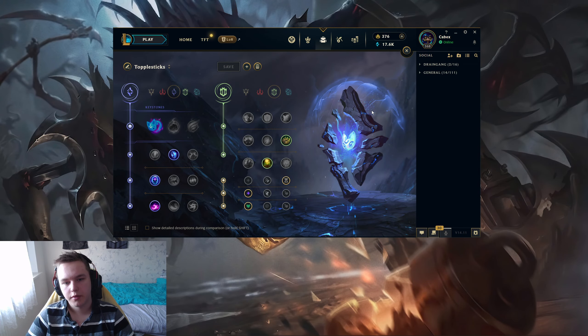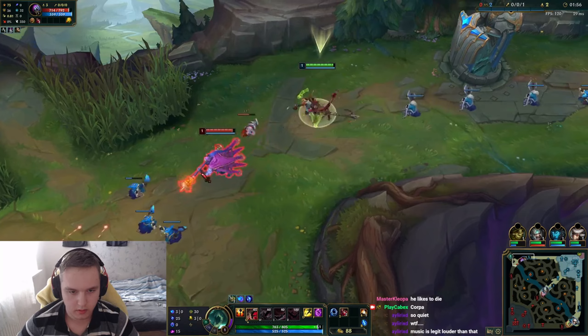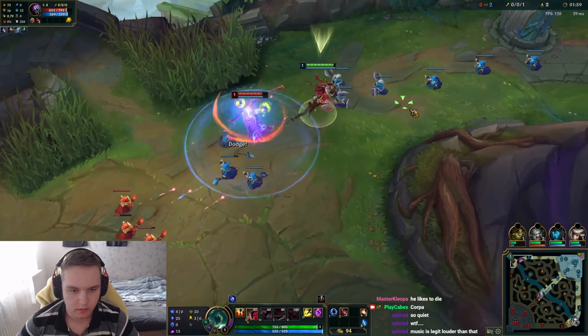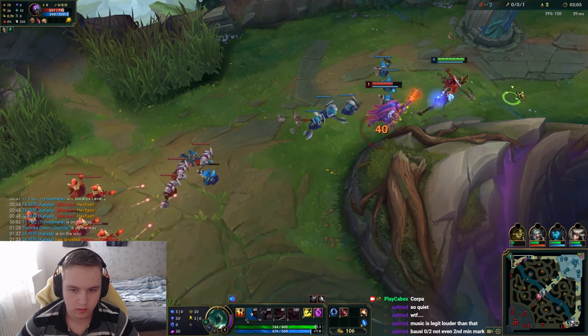Before we dive into gameplay, I first want to look at runes and summoner spells. I'll also consider the 14.12 first strike changes. In my opinion, the best keystone is Electrocute. You might ask why I'm not going Comet — well, in most matchups you want to start your W, and if you start W you won't be able to proc Comet because you're not slowing them or anything. Therefore you go Electrocute. You can also proc Electrocute with your auto-attacks, making it extremely suppressive against champions that want to zone you out level one, mostly like Jax. You can just poke him with your auto-attacks and of course the Q when he gets too close. So Electrocute is, in my opinion, the best keystone you can take.